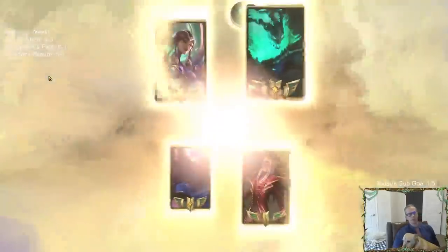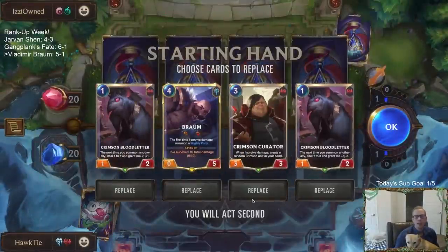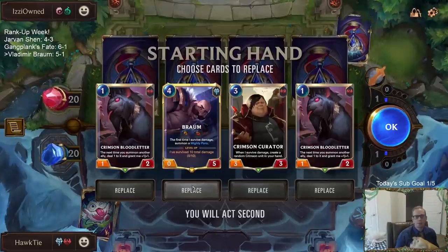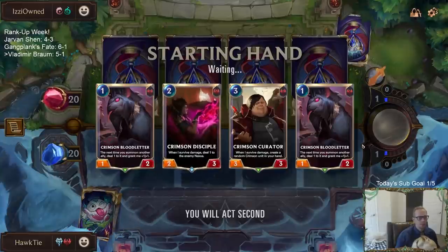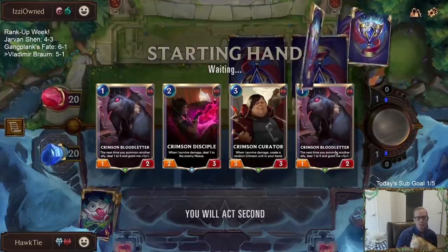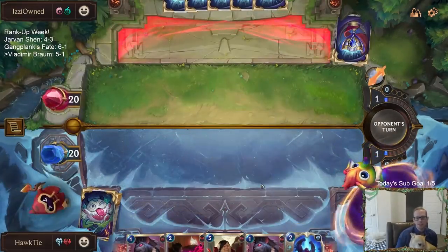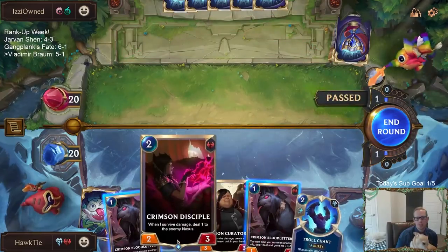Karma Thresh? Uh-oh. Karma Thresh sounds like a deck with Ruinations and stuff. The thing about our deck is we don't have that much card advantage normally. Braum against Karma Thresh is not nearly as good because they don't really care. Karma Thresh can be a problem. This is a random deck that's a blast from the past that's really good against Vladimir Braum. So we're going to rely on the Crimson Curators for card advantage.